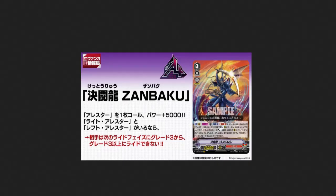Moving along, we have the main grade 3 - sorry, my brain died - Dueling Dragons Zabakio. He's a grade 3 with 12,000 power and has the Excel mark. Act vanguard: counter blast one, soul blast one - search your deck for one Arrestor card, call it to rear guard, shuffle deck. During your turn this unit gets plus 5k power. If there's a right and left Arrestor among your rear guards, your opponent cannot ride a grade 3 on top of a grade 3 during your next ride phase. Essentially, as long as your opponent's at grade 3 and you're at grade 3, you can completely shut down what they're doing.